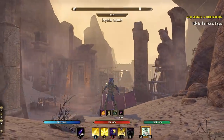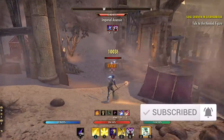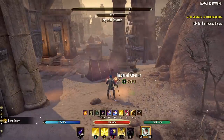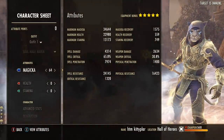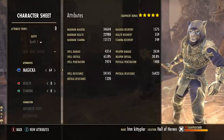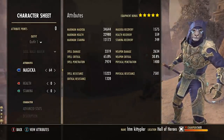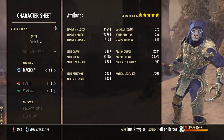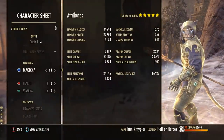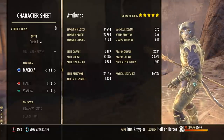Here we are back on the Magicka Templar with another of our solo Grind God builds for the Flames of Ambition DLC. This is going to be a solo one bar Magicka Templar build - extremely powerful, this is what I use to level up my own character on PCNA. Let's check out the buff stats: about 35,000 max magicka, 23,000 max health, 13,000 max stamina, 4,300 spell damage.